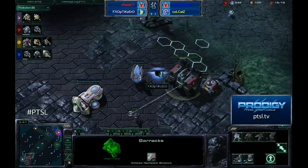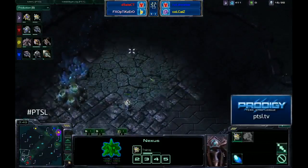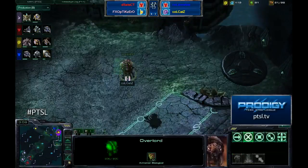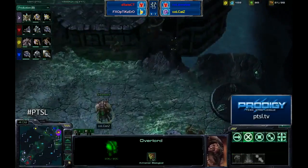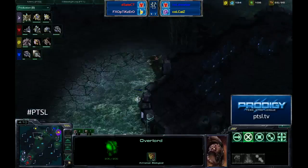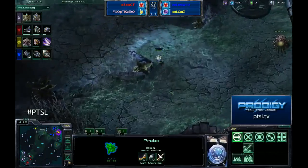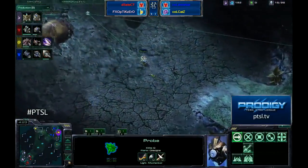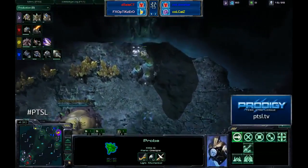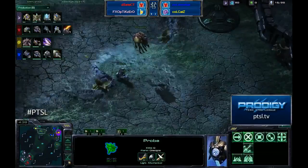There's the photon cannon in the wall I was talking about, and that's going to allow Optic Zero to remain relatively defended and free up those resources for Select so he can go right into that Banshee — he does love the proxy Banshee. Cats already has an Overlord at the likely position where Select would do a proxy starport. Optic Zero is scouting through the middle of the map, perhaps going to check the gold base. He finds that expansion from Cats — and it looks like he's going to try the cannon rush we've seen out of him several times in this tournament.